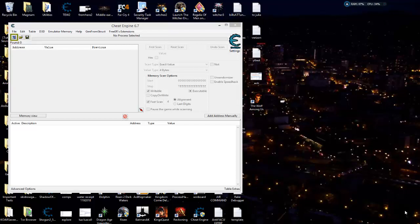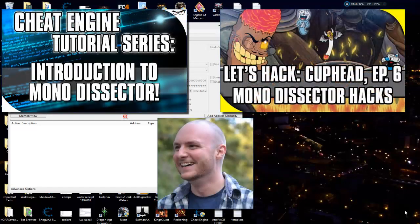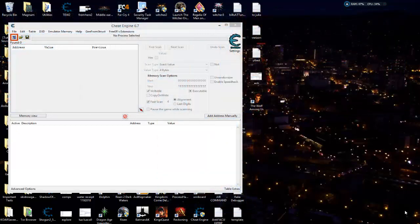Luckily this game uses the mono feature, and that's what we're going to be looking at today. Stephen Chapman gave a couple of great lessons in regards to using the mono feature, and a lot of the technique I'm using is based off his lessons. I'm going to link those in the description — he gives a full explanation of everything. I'm basically putting his lesson into practice, because that's the best way to go about hacking this game.